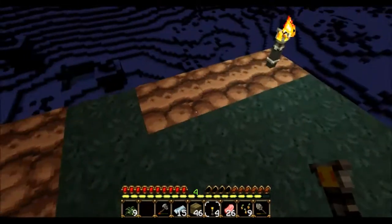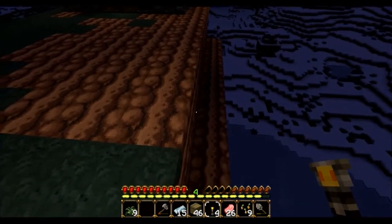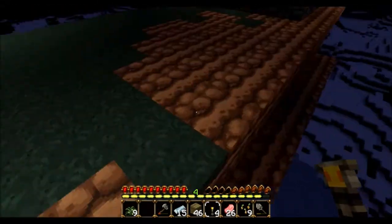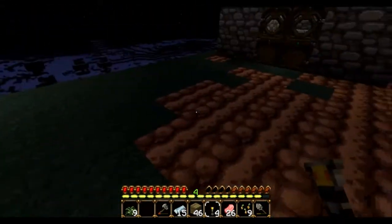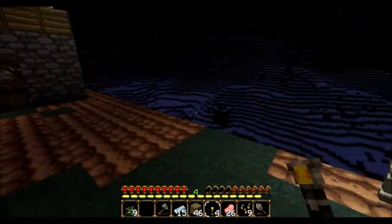So right now I'm going to start working on my wheat farm in particular. I started building an edge down here and I'm thinking about making it a two deep edge and it'll kind of drop down off there into a wheat farm. Because I was considering putting it right here in front of my house, but thinking about it, I would accidentally trample too much.